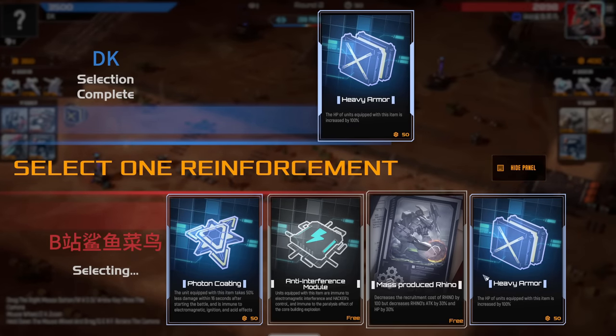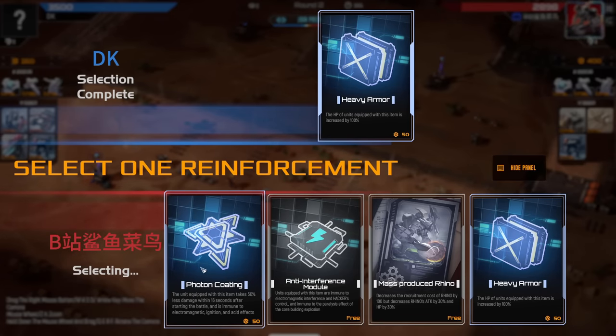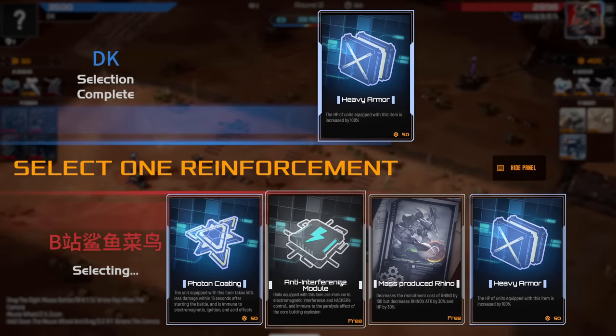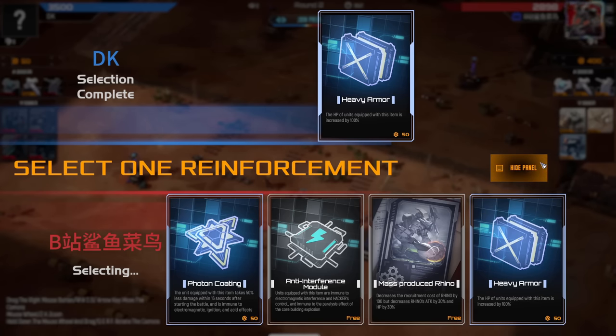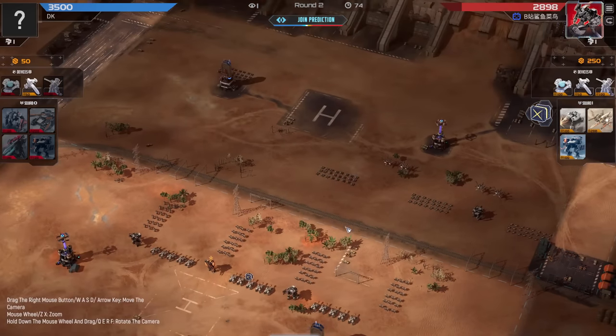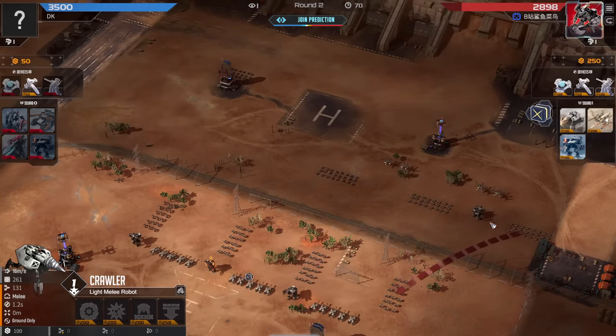Heavy Armor for Blue. Also really good items for the Rhino here — Photon, Heavy Armor, or Anti-Interference could all be good. Let's see what Red decides on. And they took the Heavy Armor.